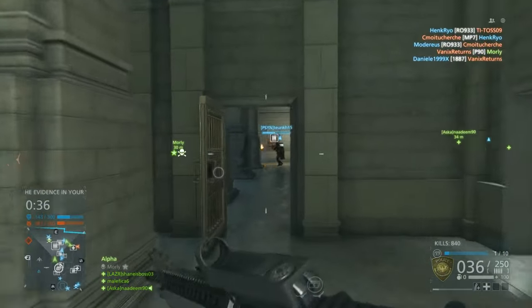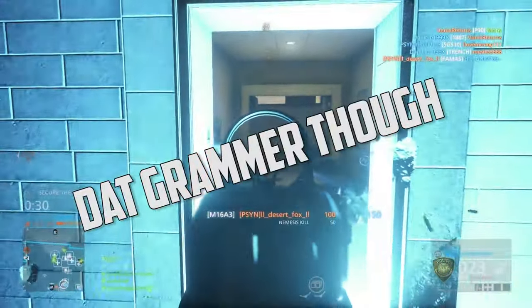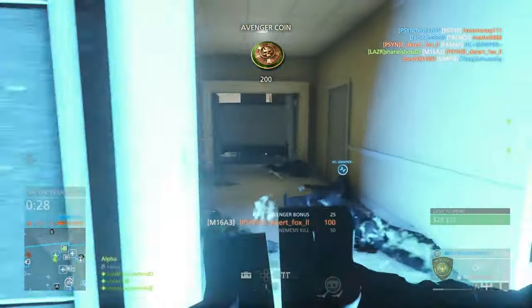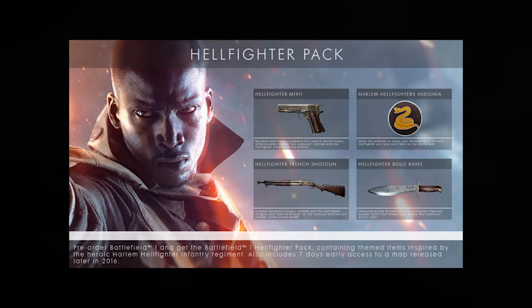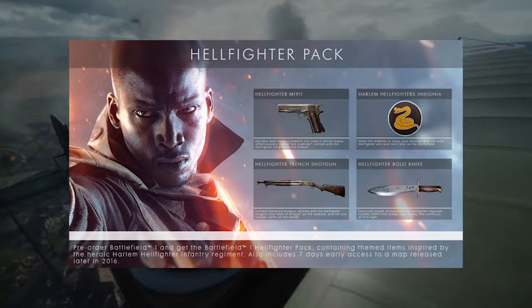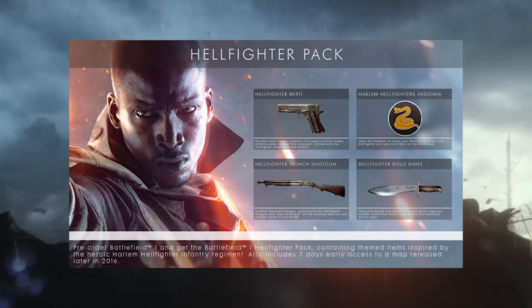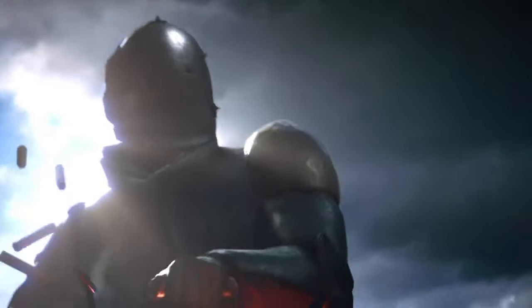Now the final pack is the Harlem Hellfighter pack. The Harlem Hellfighters were a division in World War I made up of African-Americans and they fought really well, which is why they're in this DLC. Basically what you get with this pack — as shown in the promotional image — is a trench shotgun and a 1911. I'm not sure if the 1911 will be in-game or exclusive to the Harlem Hellfighters, but if it were exclusive that would kind of suck because it's a really iconic weapon. You also get the Harlem Hellfighters bolo knife and another insignia.